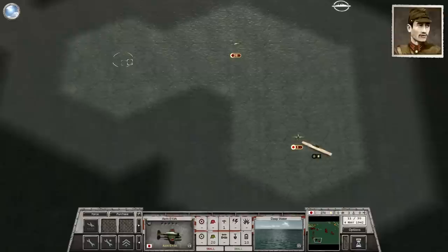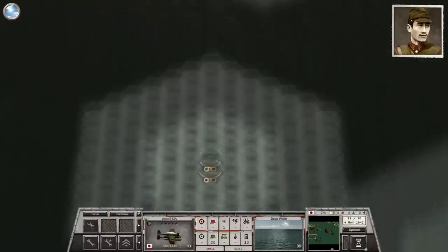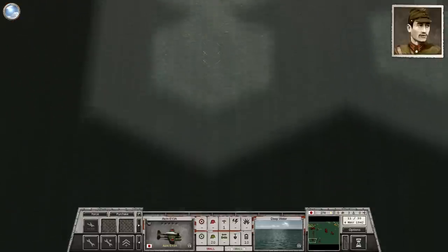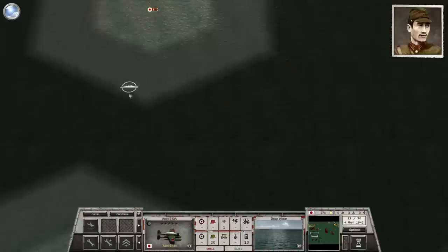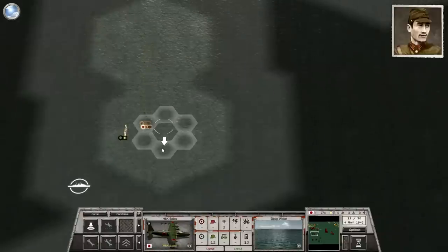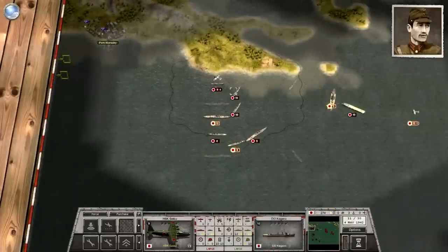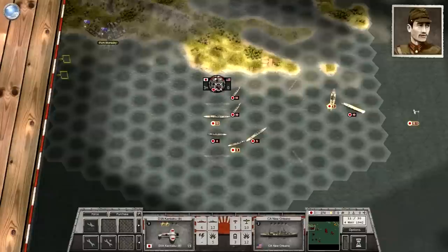Right as I start speaking, we spot an enemy carrier. So this is part two of our series looking at the Battle of Coral Sea — part 13 or 14 overall of my let's play of Order of Battle Pacific. I expressed some concerns with the way that the branching scenario tree works, or lack thereof in terms of branching scenarios, last time around.